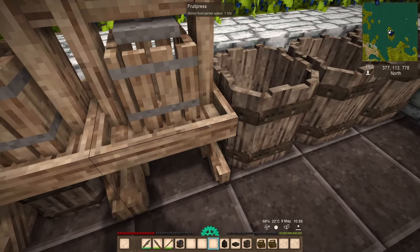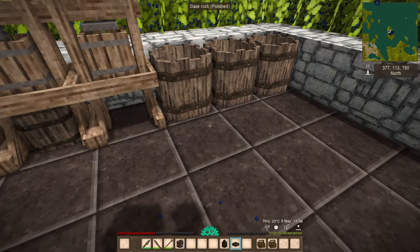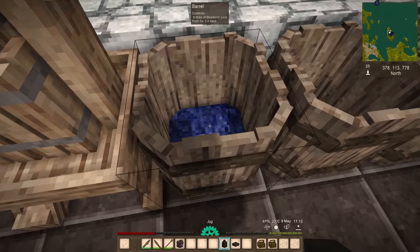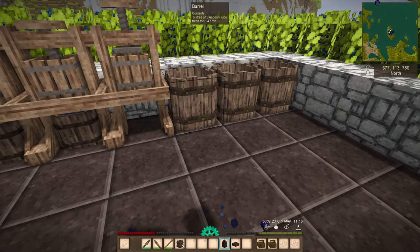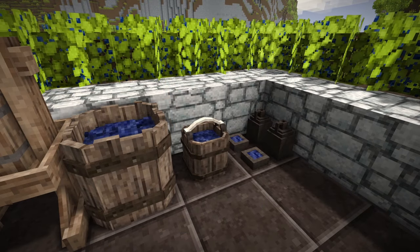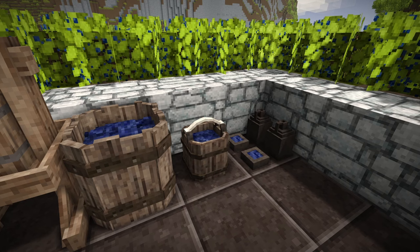Storing the juice is easy. Take the bucket and add it to the barrel. From here, you have a couple of options: you can leave it in the barrel and use a bowl to drink from it — how crude! Or, a more civilized approach: craft a couple of jugs for longer enjoyment and ease of transport. All these containers can be used to store the juice — bowls, buckets, barrels, and jugs. So many options.